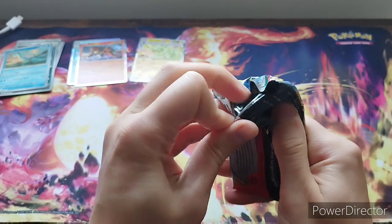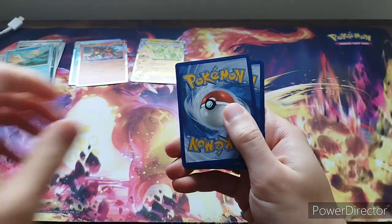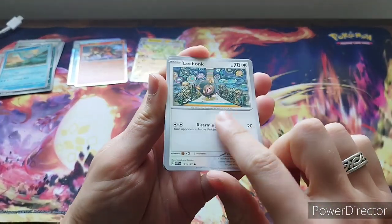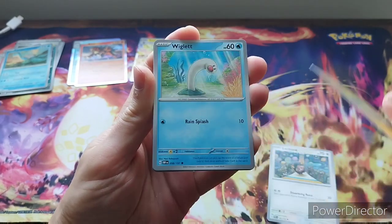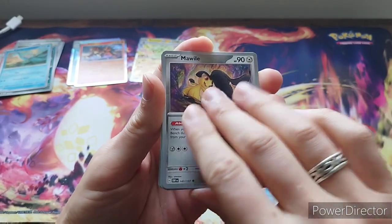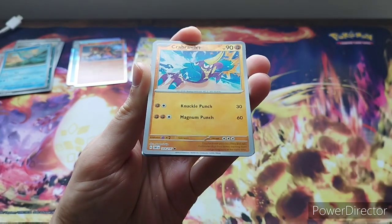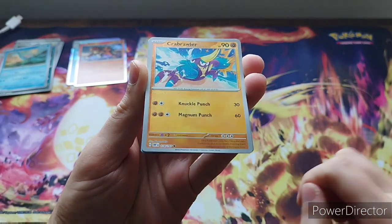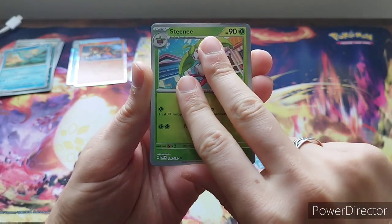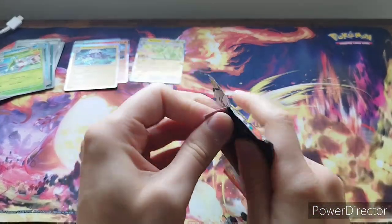Third pack in. Fourth pack in now. What other cards do we need? We need the Cleffa, we need that Ninetales illustration rare, which is really nice. Grass - two for two! We need that Lechonk in reverse hollow. What else do we need? The gold Charizard, the regular EX Charizard, the full art Charizard. I've hit the special illustration rare three times, but what can we hit now? We've got Crabominable in the reverse slot and Stantler. Come on.